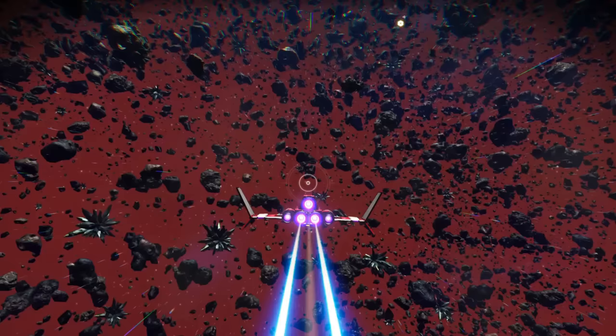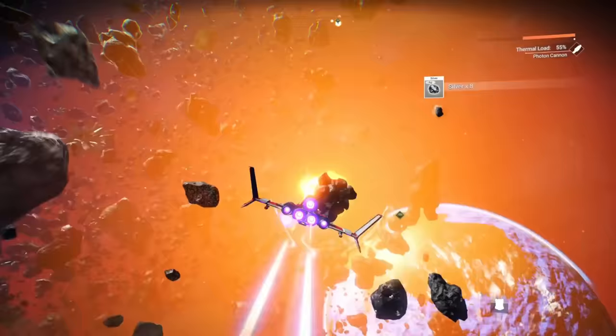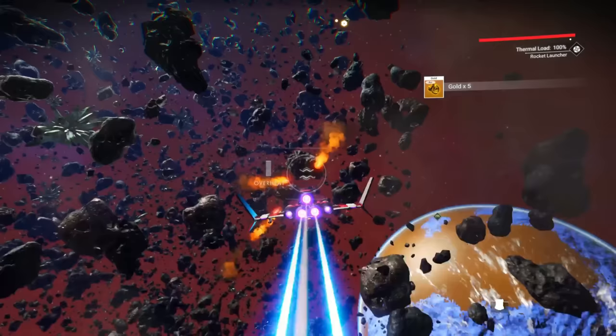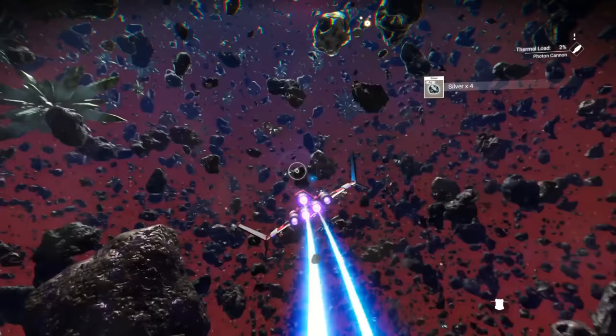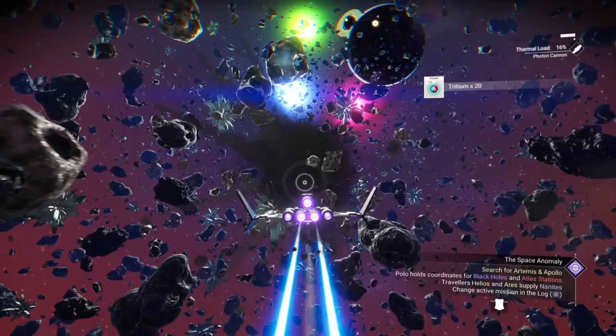We should also look at the resources mined in space. You'll run into many asteroid fields on your travels, and by shooting the asteroids you can get tritium, needed to fuel your ship, as well as gold, silver and platinum, which you should absolutely hang onto to sell later. You may also find some tritium hyperclusters — hit analyse on those to extract a load of tritium. If for some reason you can't find any asteroid clusters, your scanner does work in space, so use that and it will ping the nearest ones.